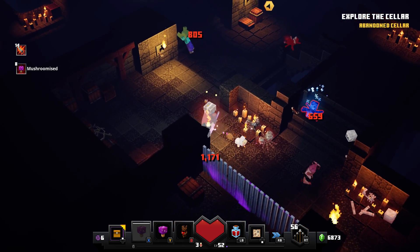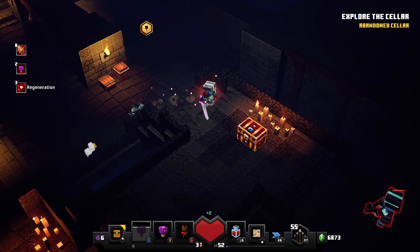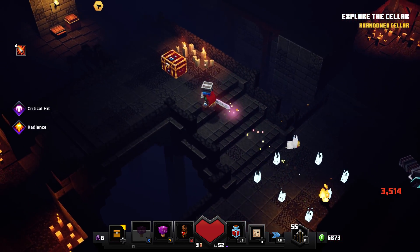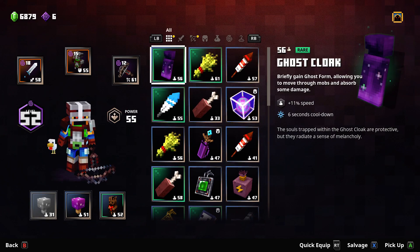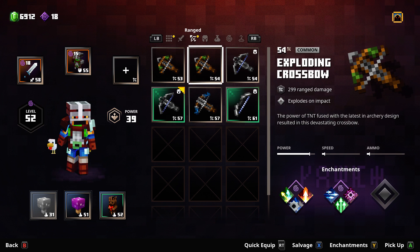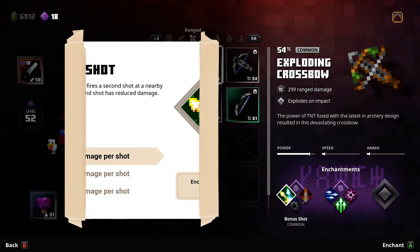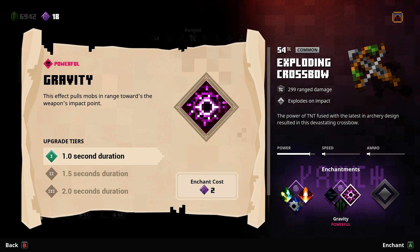I'll try using a Death Cap. An apple and a chest — gotta kill these enemies first. Found an exploding crossbow. Exploding crossbows are actually quite good. I'll swap out my current bow for it. It has Rapid Fire and Multi Shot.